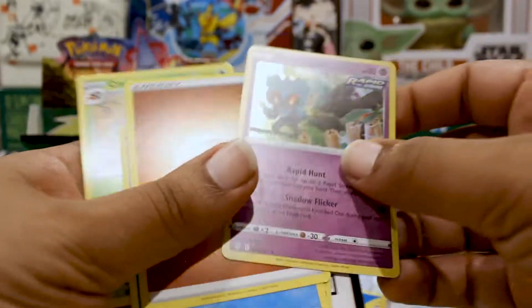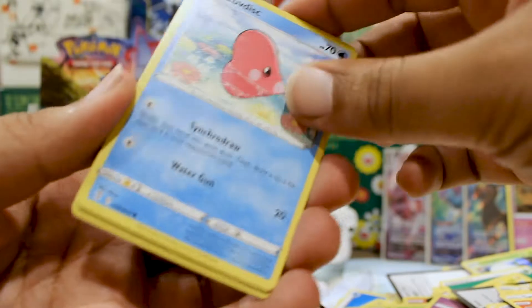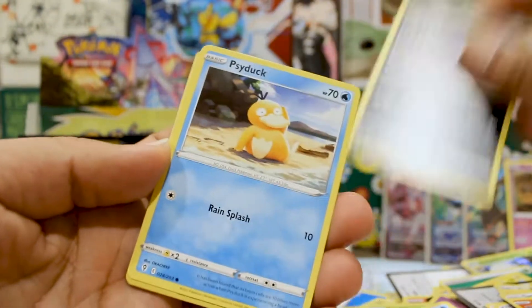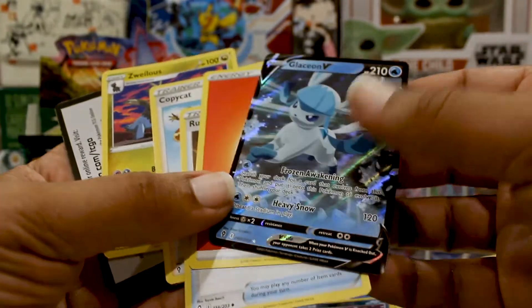A Dwebble, a Marill — I can't believe I haven't pulled any Flaaffy yet. A Marshtomp — Marshtomp's growing on me, I really like Marshtomp and Victini. There's a Victini in here that's really cool. I wonder what else this box has in store for us — we've already done pretty well so far with two full-art hits.